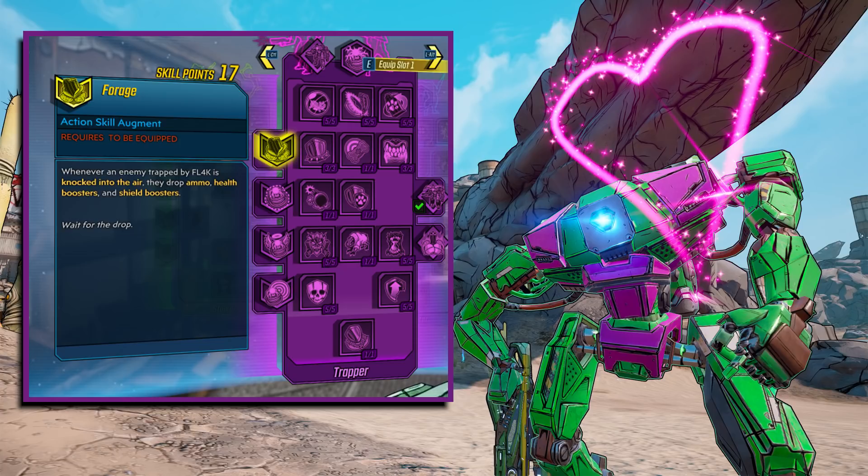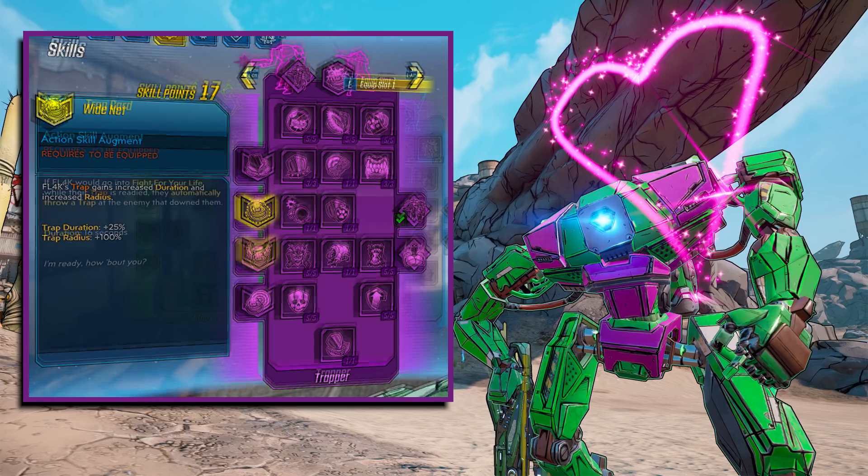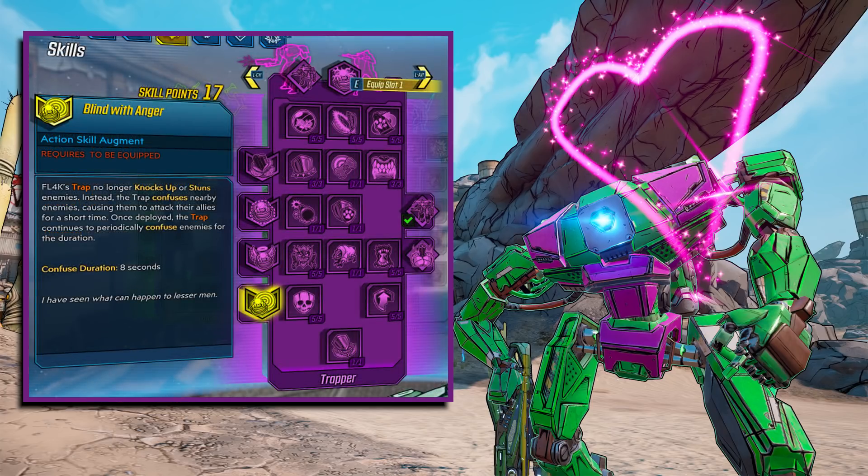The trap augments include: one where enemies knocked into the air drop ammo, health boosters, and shield boosters. Wide Net increases trap duration and trap radius. Trap Card means if FL4K would go into Fight for Your Life while their trap is readied, they automatically throw a trap at the enemy that downed them for 16 seconds. The last augment is Blind with Anger — instead of knocking enemies into the air, it turns enemies into allies and they start attacking each other, which could be very interesting.